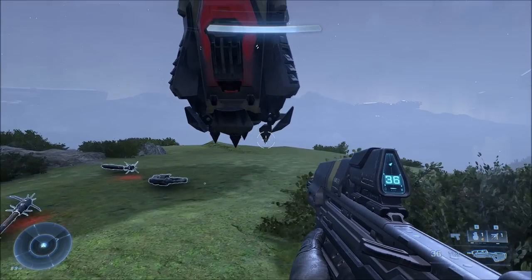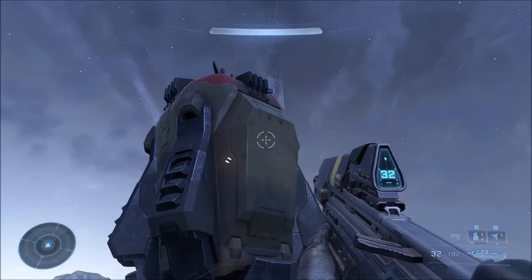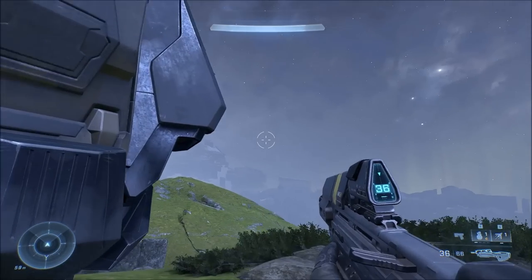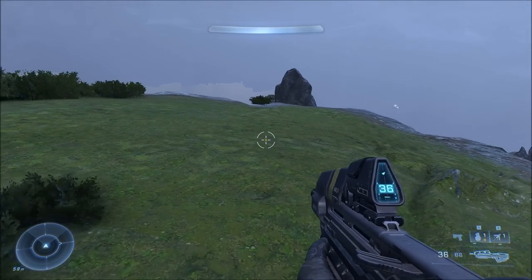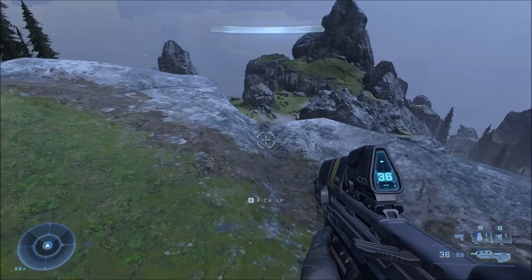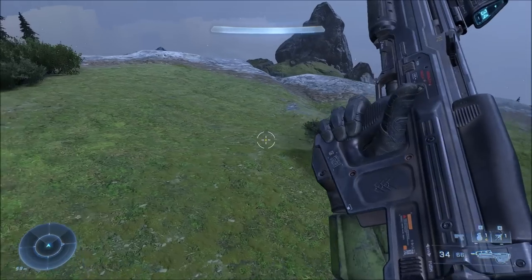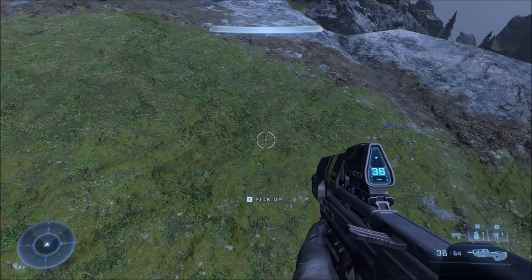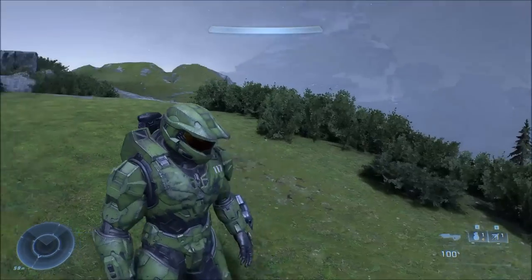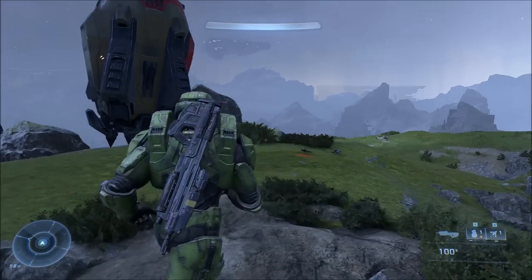To the left of this drop pod you'll see a little piece of floating grass or a floating bush. Right behind it is an invisible weapon. It could be connected to the drop pod — the drop pod is floating, that grass is floating, and right behind the floating grass is the invisible weapon. It only spawns if you do this method correctly, but you can pick it up.